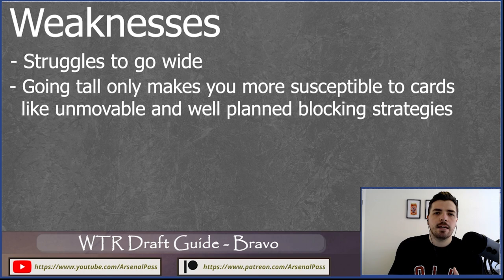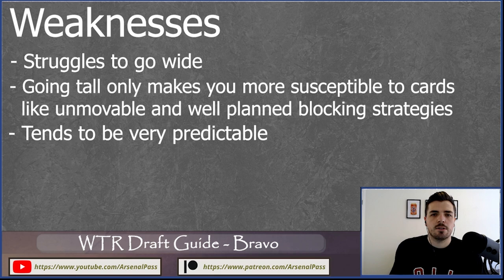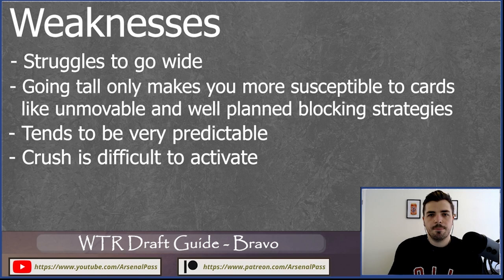Going tall makes you susceptible to cards like Unmovable or really efficient blocking. It's also really obvious what Bravo is doing turn to turn — your cards are pretty linear, often just sinking into one attack every single turn, whether weapon or an attack action at three, four, or five cost. Crush also requires you to deal four damage, while some other on-hit effects only require one — like Dawnblade getting a counter, or Katsu's ability. Crushing the hand is a lot harder to trigger, so be careful about how often you dominate just to push crush effects, as it's often not as efficient a payoff as you might think.